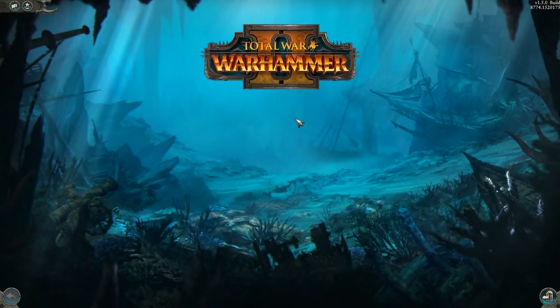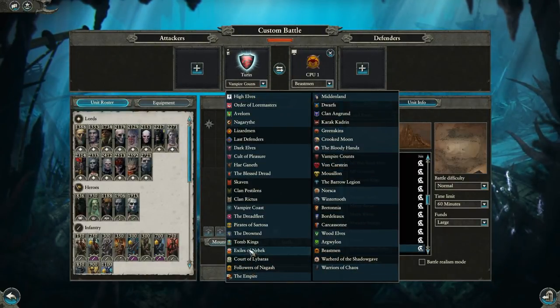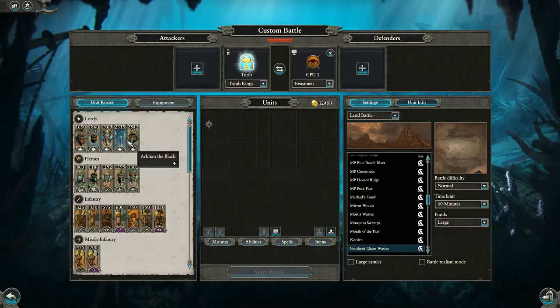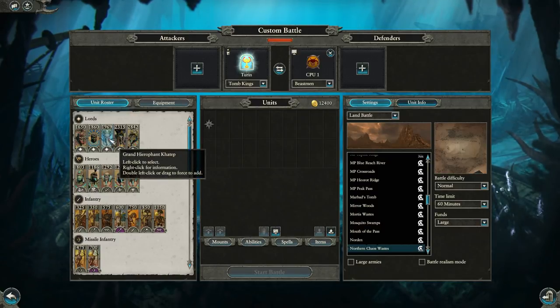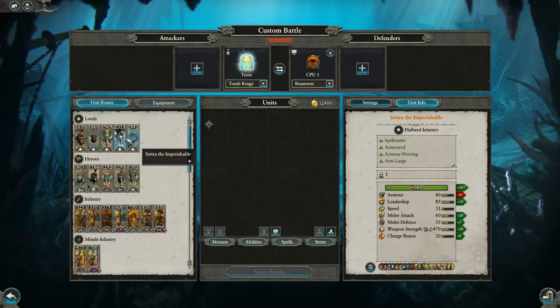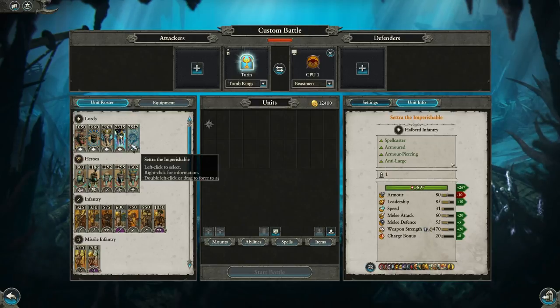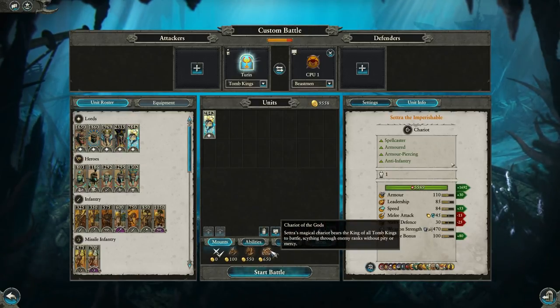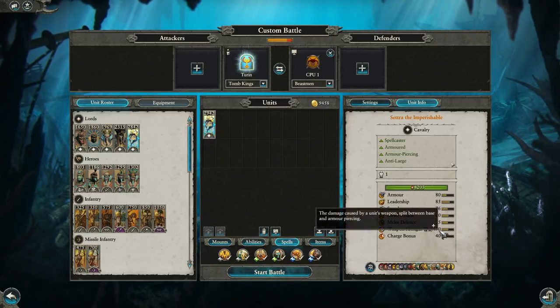Jump over to the multiplayer custom lobby and take a look at the Tomb Kings vs Empire matchup. You can go with Setra or Arkhan the Black - both are pretty good choices. Khatep probably isn't the best since characters like Boris can really snipe him out pretty aggressively. Arkhan probably has a bit of a better niche than Setra in this matchup simply because Fading of Una is really good against Heavy Cav, and being able to summon skeletons is good - but Setra is really good here as well. You can go on the Chariot if you want - that's pretty powerful in its own right and can run through Great Swords - but I think Horseback is good because he gets anti-large and Armor Piercing, making him a little bit better against those big powerful Empire Lords.